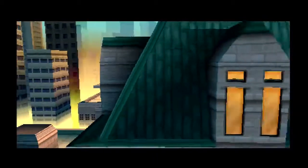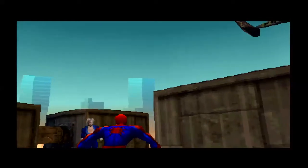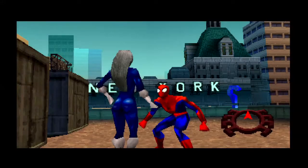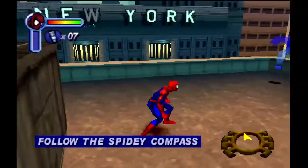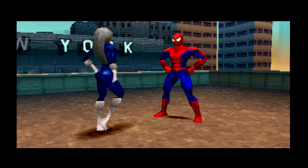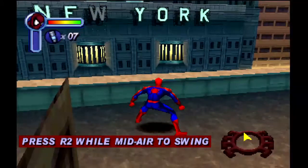'Non-stop web-slinging, wall-crawling action.' 'Hey Spider.' 'Hey, Black Cat. What's going on?' 'I know there's been some trouble, but the bank's being robbed and they've got hostages. Use your Spidey compass to get to the bank quickly.' 'Thanks, Cat.' See? It's not like training where they just throw you in and hope for the best — you actually get little hint things like this. 'When a building is close enough, you can swing to it. Press the jump button and then press and hold the R2 button while in the air to swing.' Gotta get to that bank. Who doesn't want Black Cat telling him what to do, eh?